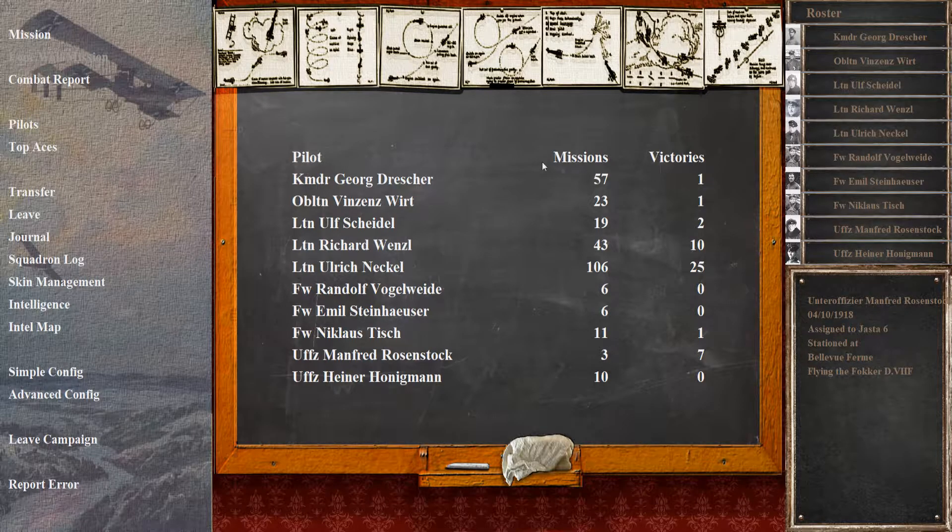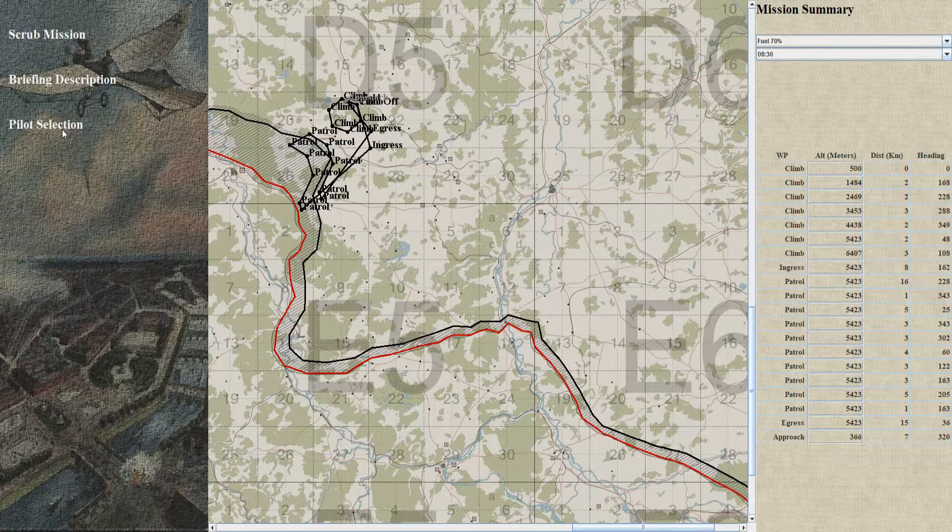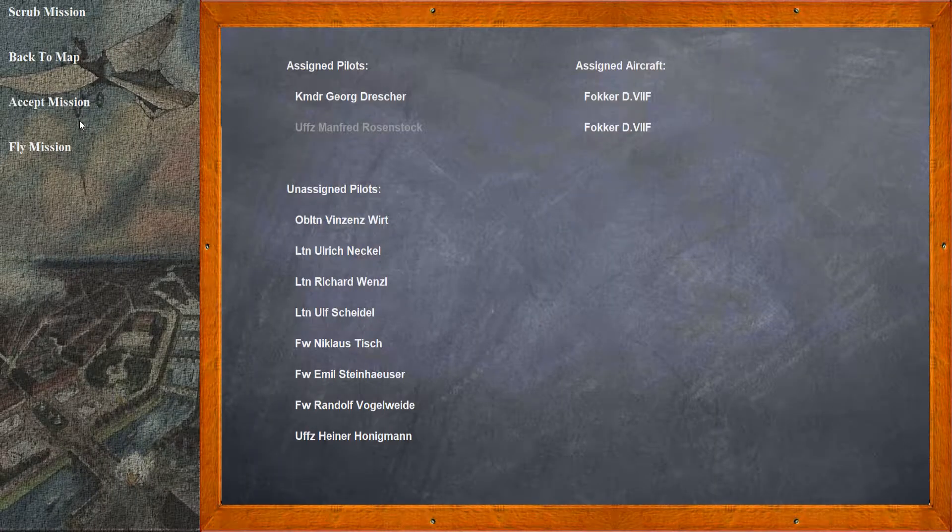That was short, so let's do another one. What do you have for us today, oh mighty Random Mission Generator? Patrol Airspace again — Diamond flight, at five kilometers again. Flying D7Fs. I'll break things off here and bring you back for the takeoff.